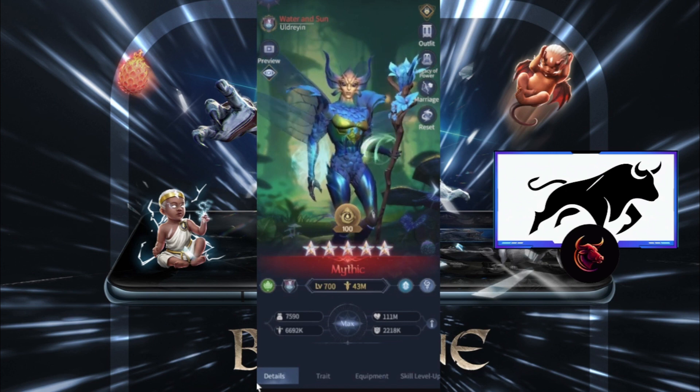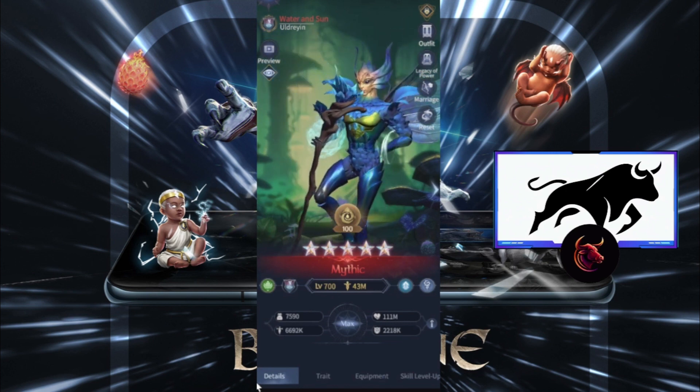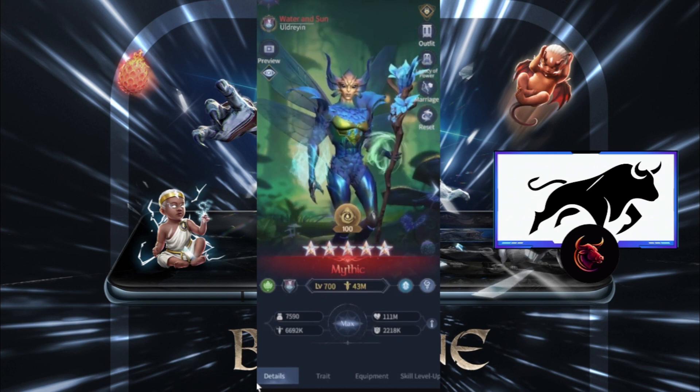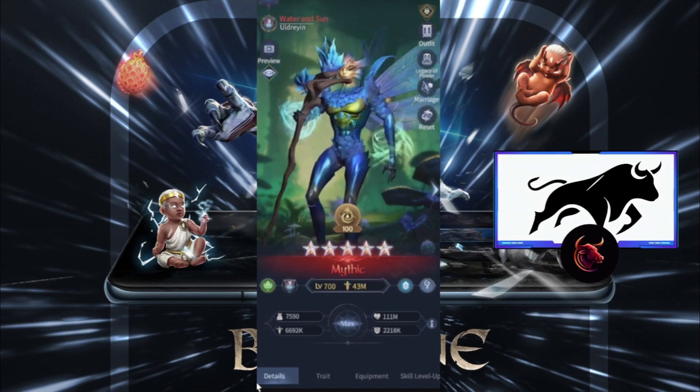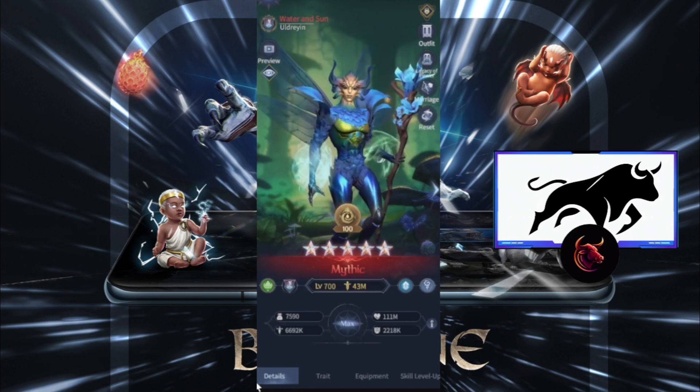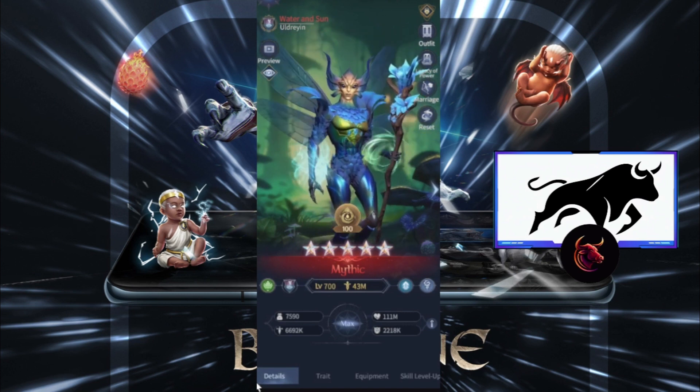He has three functions. The first one is attacking enemies and dealing a ton of damage to everybody in the field. The second one is healing — you can heal horde allies. And the third one is stunning: every 5 turns he has a chance to stun everybody in the field — meaning enemies.